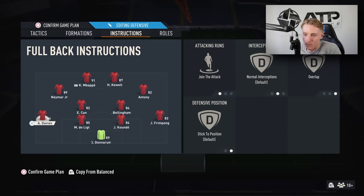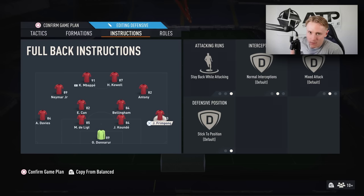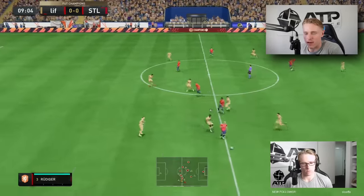Davey is on Join the Attack and Overlap, but Frimpong is on Mixed Attack and Stay Back. This is because I want at least three defenders back when going forward — I don't like both wing backs pushing up unless I'm losing. Davey is set to Overlap and Join the Attack, so he makes runs up the wing and gives me extra options every time I'm building up. You'll see that Davey run consistently, and overlapping with him is very effective in this game.